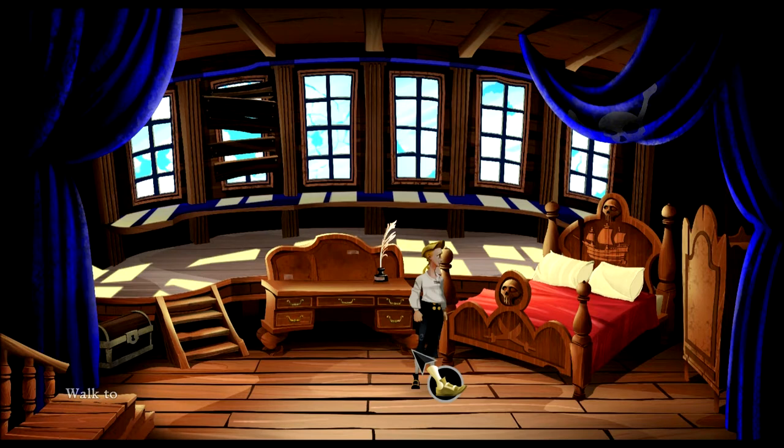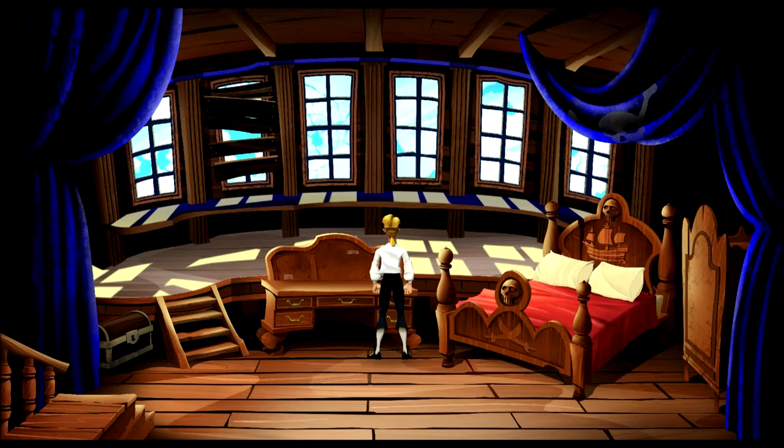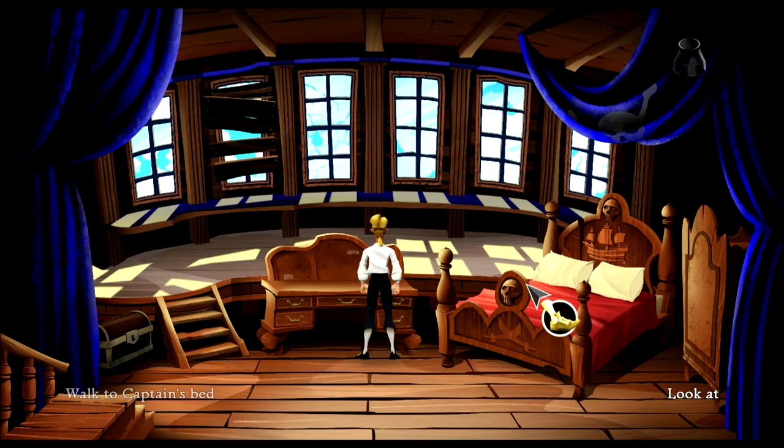Let's get this underway. First thing that we do whenever we enter a new area in any point-and-click really is pick up everything you can. First thing I spot is this feather bed. Again, that does not mean that you cannot pick up the ink — in fact, you want that ink.